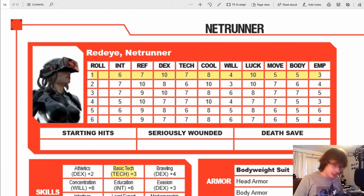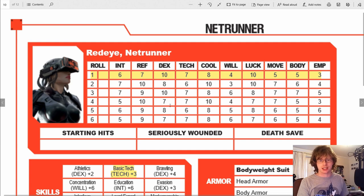Initiative is your reflex plus a d10 — a very simple roll. In this case I rolled a 6, my reflex is 7, so that's a 13. All your players will roll their initiative and it's highest goes first. The GM will roll for any enemies, get the order ready, and whoever has the highest will start first.